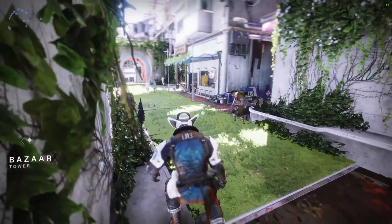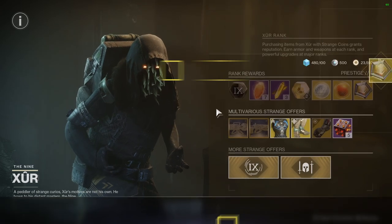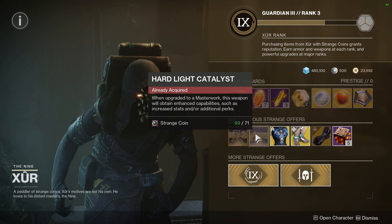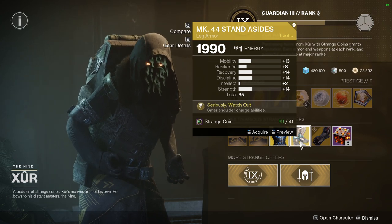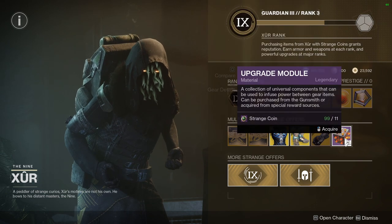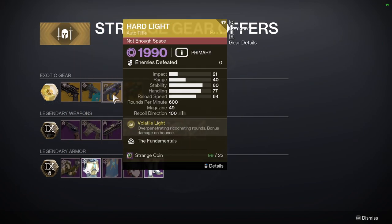For Xur, let's see what he has. Wardcliff Coil is definitely worth picking up. Hard Light catalyst is also worth picking up. Then we have Raijuu's Harness with Mobility at 20 — decent I guess. Mark 44 Stand Aside, which is way too high mobility. For weapons: Hawkmoon with Hip-Fire Grip, Jade Rabbit, Hard Light — cool because they have the catalyst — and Darci.